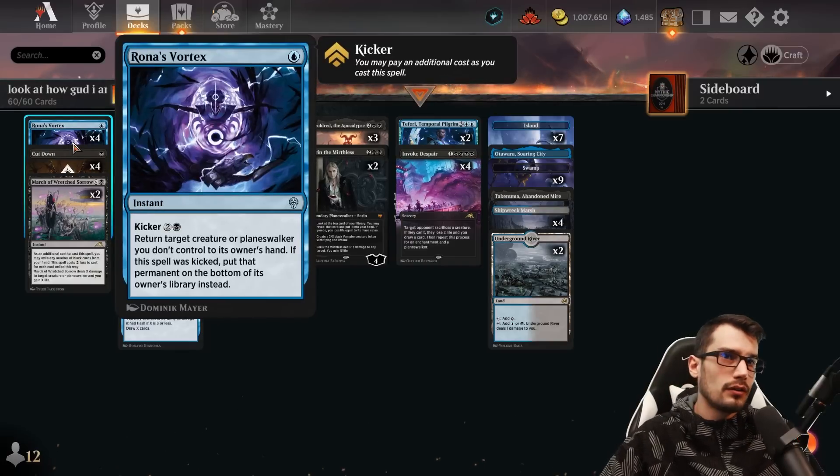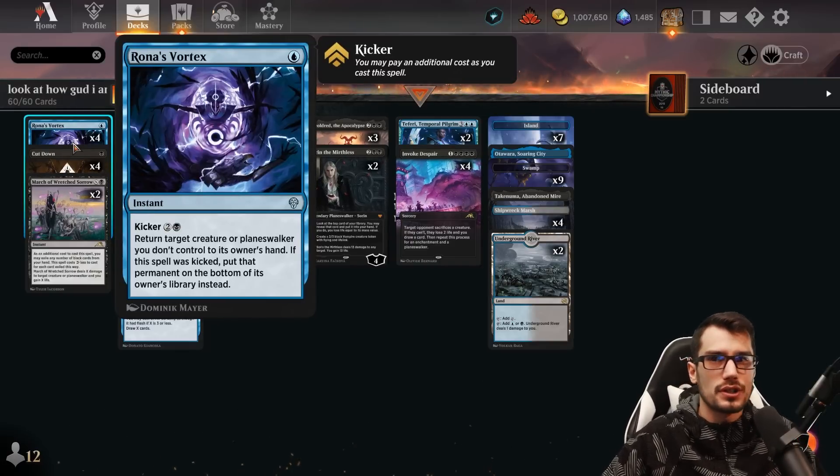Liliana's minus two ability has target player sacrifice a creature. She costs three mana, starts with three loyalty, and can also plus one to have each opponent discard a card, and minus six to separate all permanents target player controls into two piles — that player sacrifices all permanents in the pile of their choice. Plenty of removal within the deck. Through the kicker, Rona's Vortex becomes removal as well instead of just a tempo play.